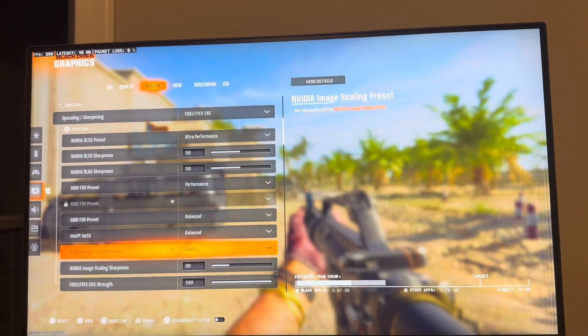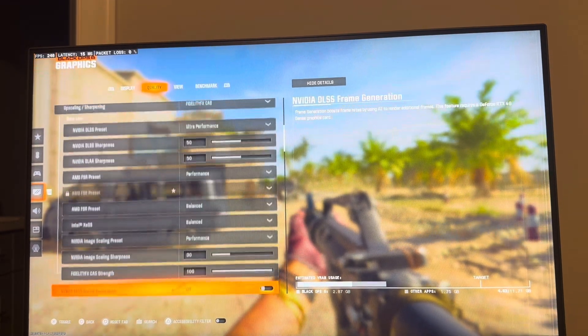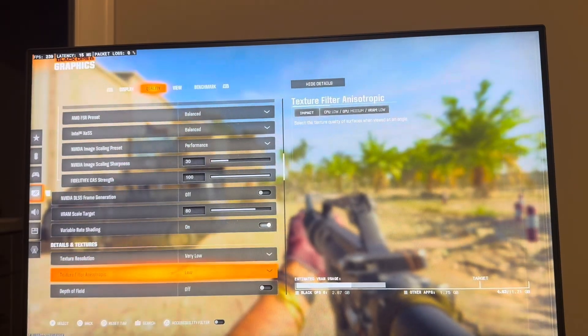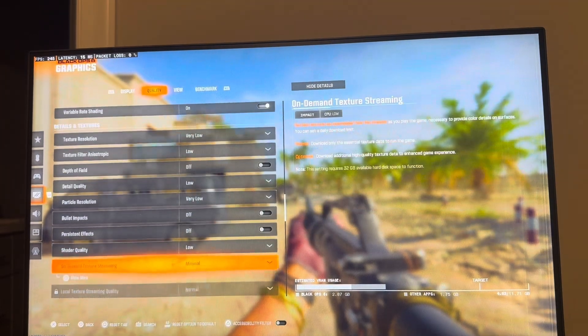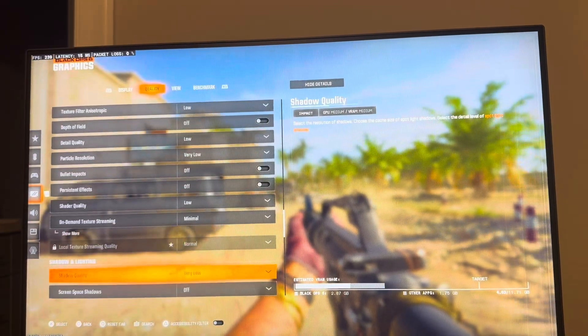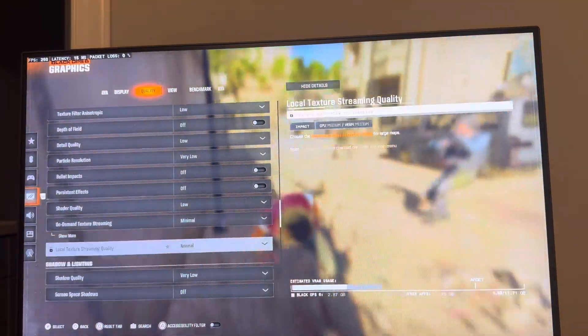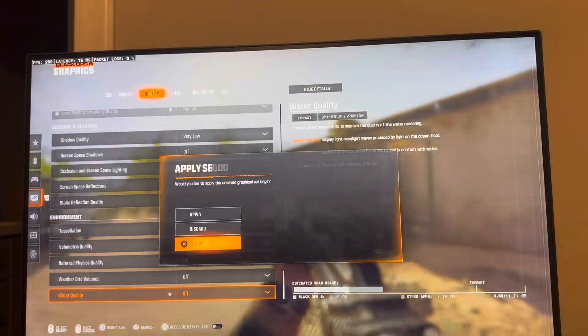You can do balance, quality, or performance modes. For all of these: frame generation off, set to very low. All these are low or off — if you can do them low, very low, off, off, low, minimal. I just do minimum, very low, off, off, low, off, low, off — you can see kind of right here.